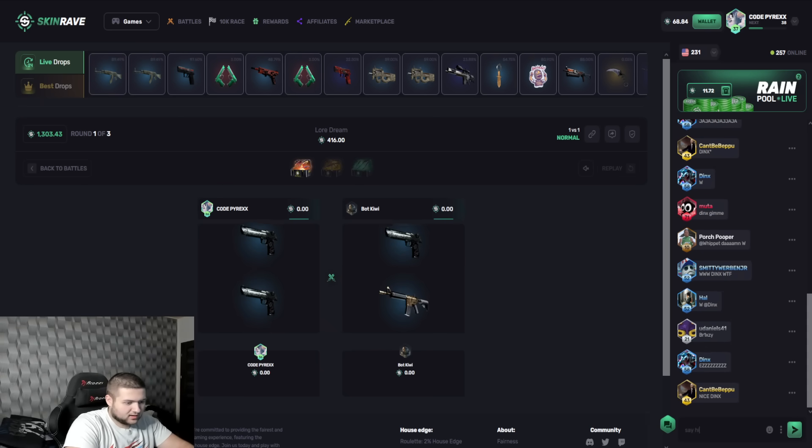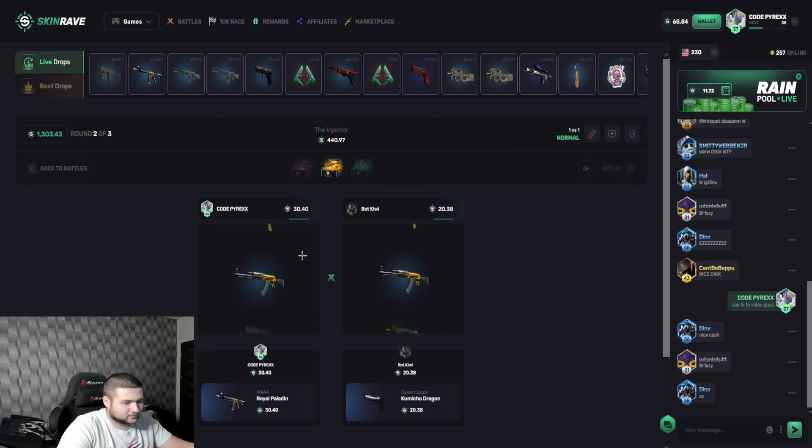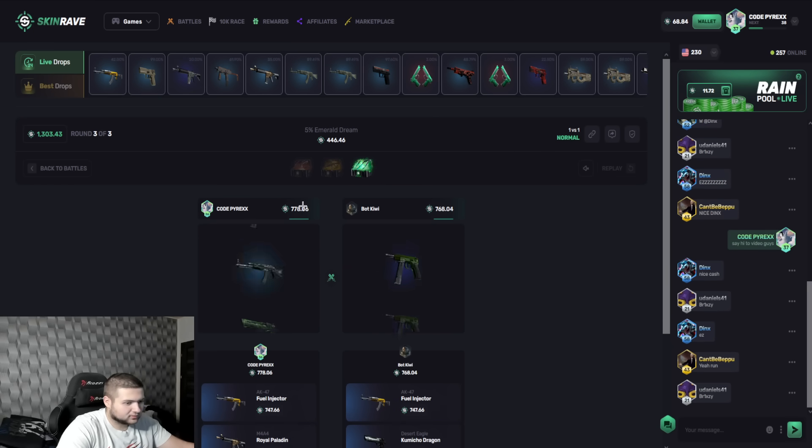Say hi to the video guys. We didn't pull — that was expected. Take a 47 foil injector. That's not bad, that's not bad. This is a good pull.